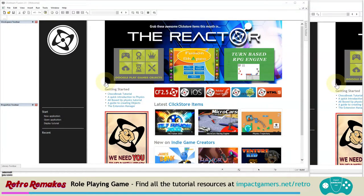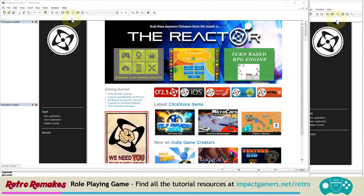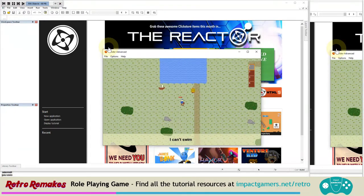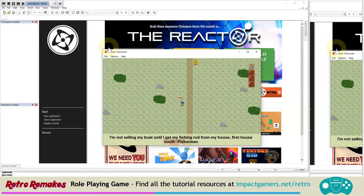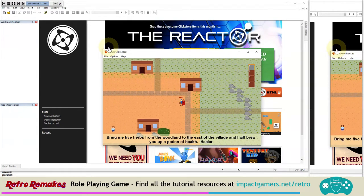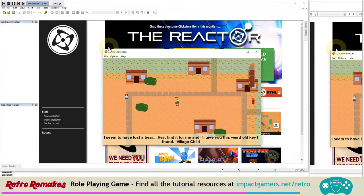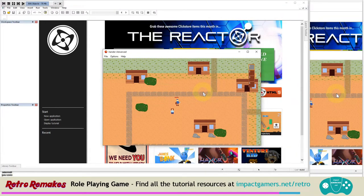Hi, I'm Adam from Impact Gamers. This is the last retro remakes in the current series, and as such it will be slightly different. We're going to be looking at Zelda role-playing games in general, where you have a character on a quest. Our quest is to go north, but we can't swim and we can't access the boat yet. The fisherman tells us he's not selling the boats until he gets his fishing rod, so that begins our quest. We go off into his house and we're faced with the first issue - it's dark, so we need to search around, find torches, and we can have other characters help us. We've got little side quests that will benefit us, and we're going to show you the aspects of making a role-playing game like this.